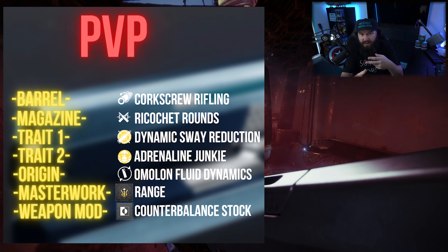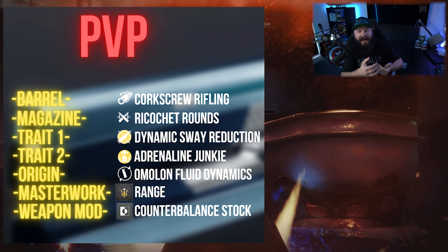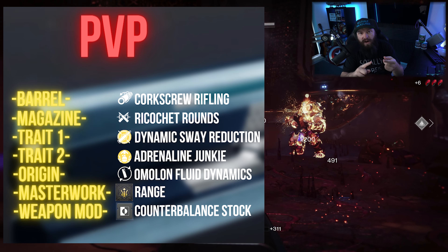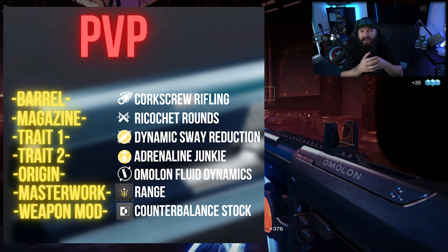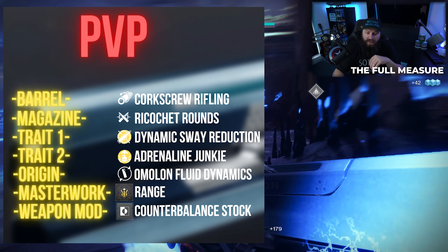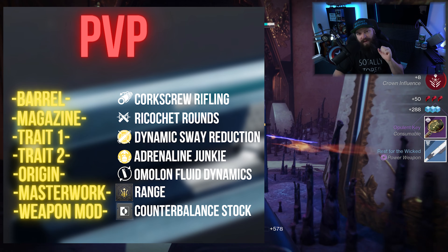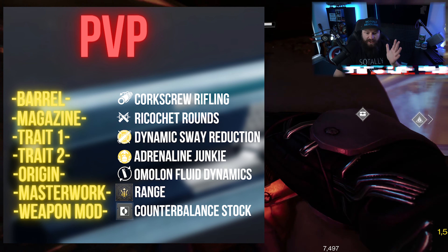For the magazine, one of the most important stats for auto rifles is range — I want to feel like I can engage enemies from further away. In today's meta where people are running pulse rifles or scouts, giving yourself a close-to-equal amount of range means you're not at a disadvantage when the fight pops off. With that in mind, we want Ricochet Rounds, which increases range while also increasing stability by a fair amount.